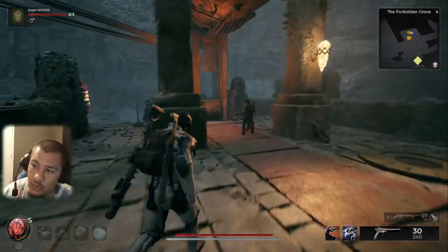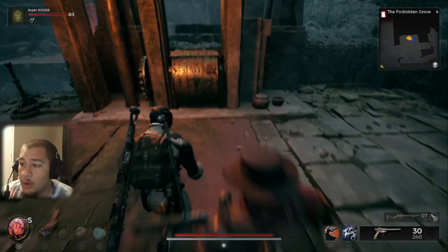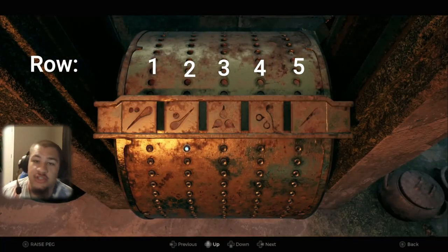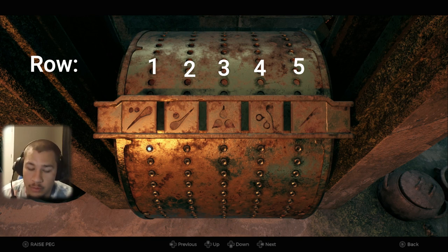Once you activate the puzzle, you have to go back to the harp. I'll show you exactly what you have to do and where the pegs need to be to get the harp to play the right sound. What you want to do is reset the entire puzzle, put in all the pegs, and scroll all the way to the top where you can't go any farther.